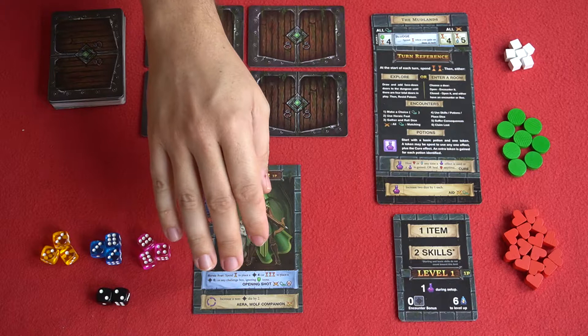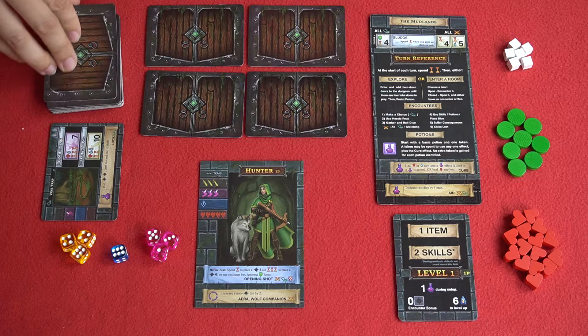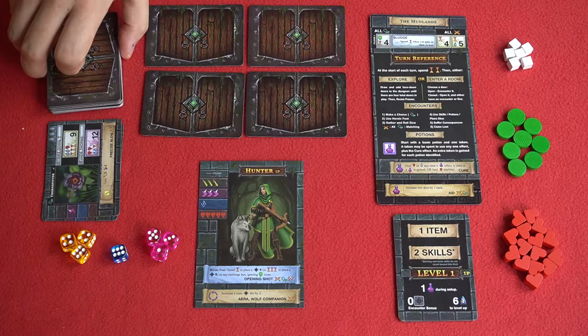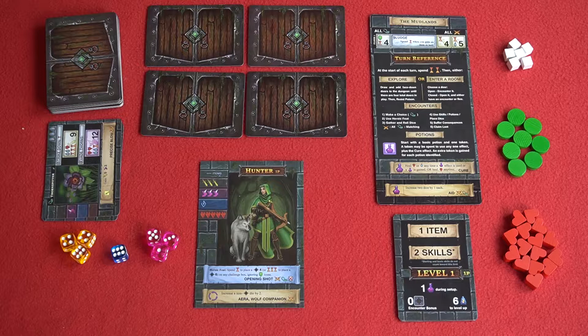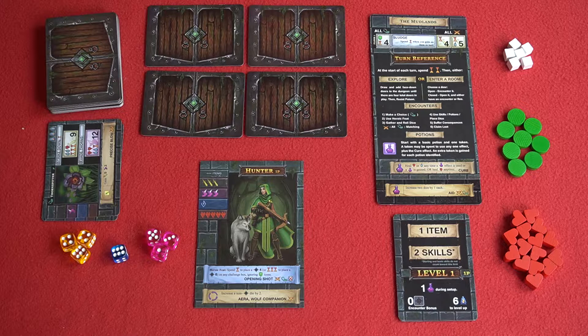Each character also has some unique abilities at the bottom. Each player turn is straightforward: you start by passing time, discarding the top two cards of the dungeon deck. Once you exhaust the dungeon deck you'll need to seriously consider delving to the next floor. Players then have one of two options — they can explore, drawing back up to four door cards if there are fewer than four in front of them.